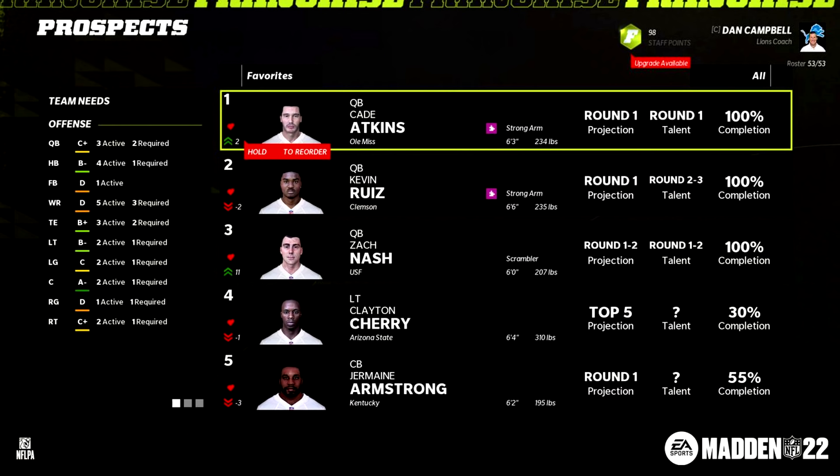Week 11 is the week where you're choosing the three players you want to unlock 30% of their profile. In this situation, they chose the top left tackle, corner, and quarterback Cade Atkins. On the prospect screen, you can see who is favorited and the draft stock — Cade Atkins is up two into that number one spot, Zach Nash up 11 into the third quarterback spot. We have round one projection, and there's also a round one to two projection. The talent range seems to not be overly specific — Cade Atkins looks like solid round one, Kevin Ruiz two to three, Nash one to two.